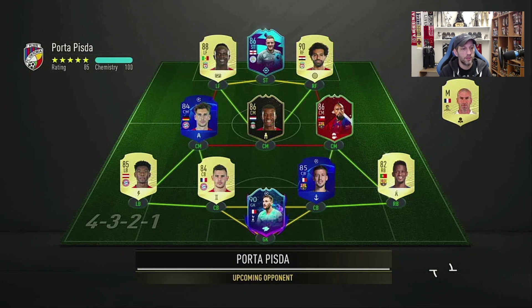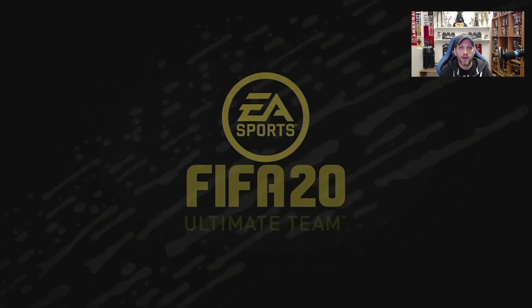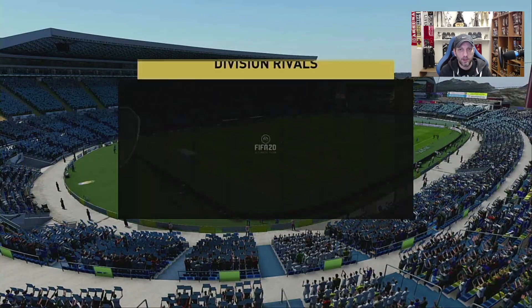Here we go with our first game — a nice Prem attack, La Liga slash Bundesliga defense. A very nice team with good players, good midfield, and fast attackers. Probably a good test here for Alisson as we go into this game in the 4-2-3-1 formation, testing out Alisson Becker, the team of the year card.